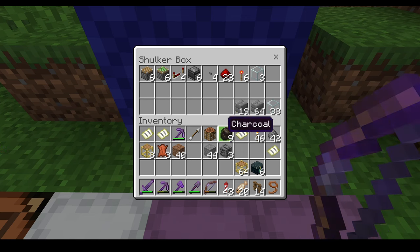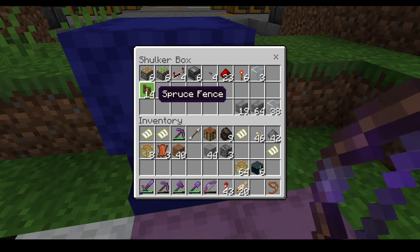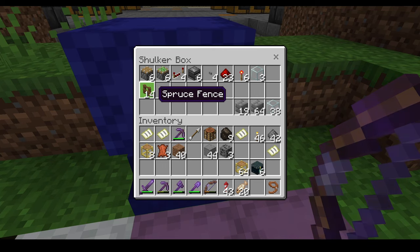I'm definitely going to be using stairs just FYI. You will also need about 12 fences because it's four high by three, and one to three stacks of stone bricks, maybe some stairs depending on how you're gonna design things.